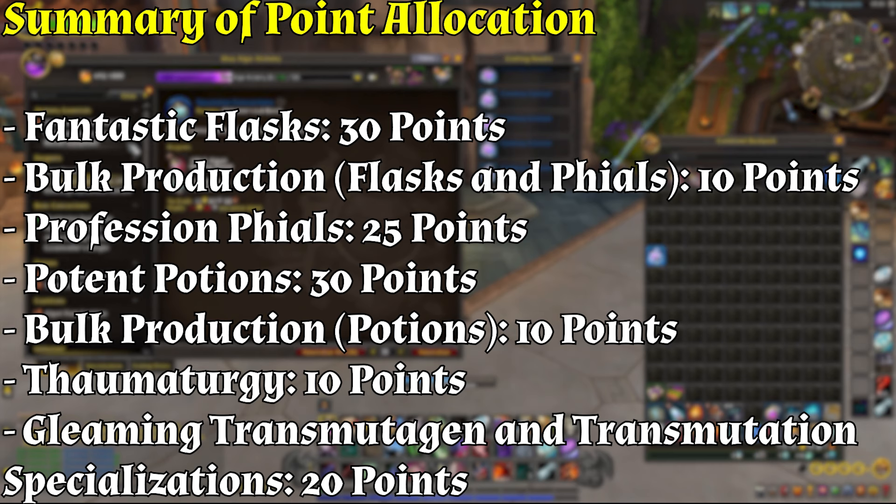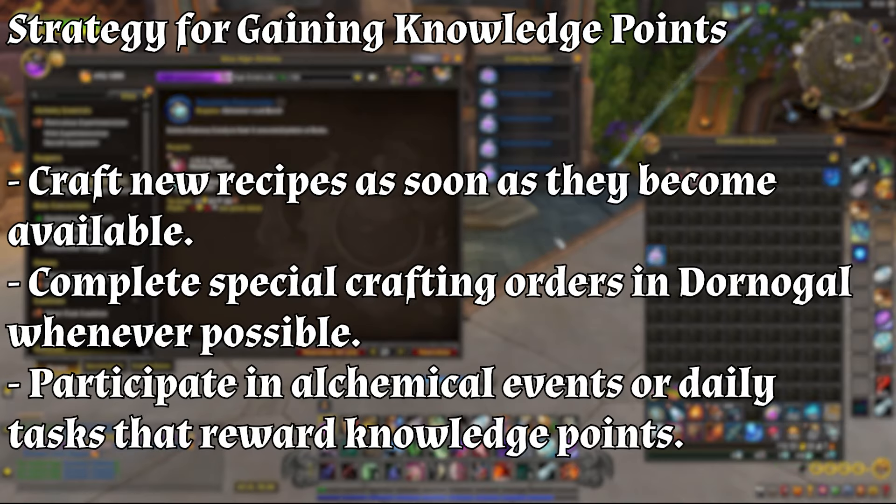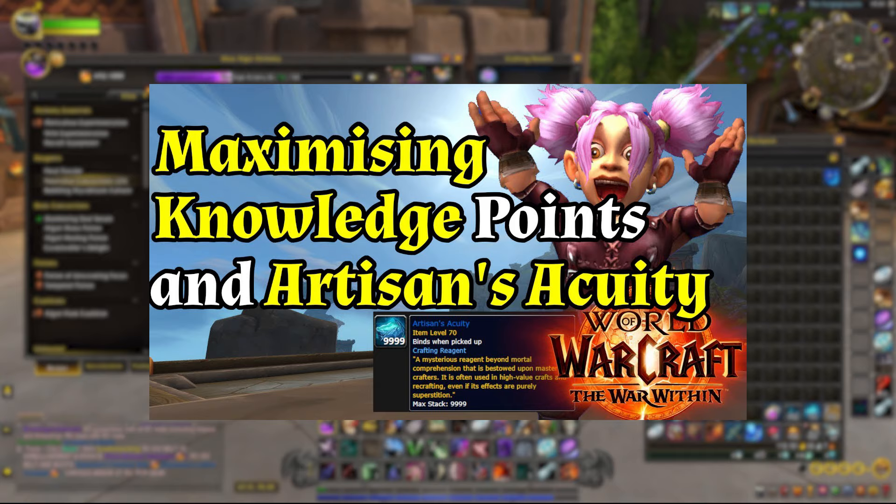Summary of point allocation: Fantastic Flasks 30 points, Bulk Production 10 points, Profession Files 25 points, Potent Potions 30 points, Bulk Production 10 points, Thermoturgi 10 points, Gleaming Transmutagen and Transmutation specializations 20 points — a total of 135 knowledge points. To quickly gain the necessary knowledge points, craft new recipes as soon as they become available, complete special crafting orders in Donogal whenever possible, and participate in alchemical events or daily tasks that reward knowledge points. I've also done another guide on knowledge points as a whole which is a complete deep dive if you need more.